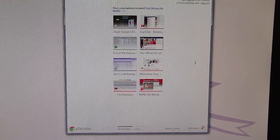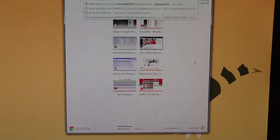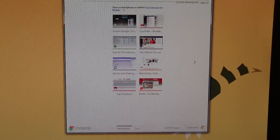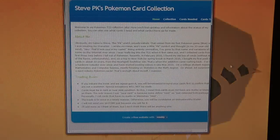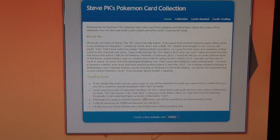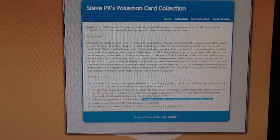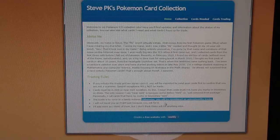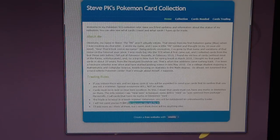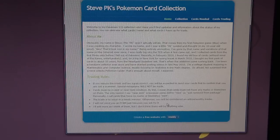Let me check my website for the third rule. Trade is to occur in a timely manner, otherwise you'll be considered an untrustworthy trader. So within a few days of the trade completing, you send me the cards, unless you tell me otherwise — like you're going away on vacation. Send them as soon as you possibly can. Also, I will not send you free cards just because you ask for them. That's begging, and that's a no.